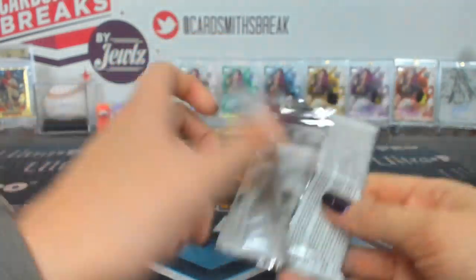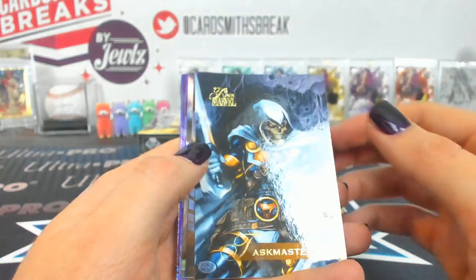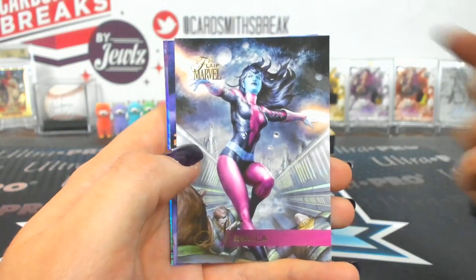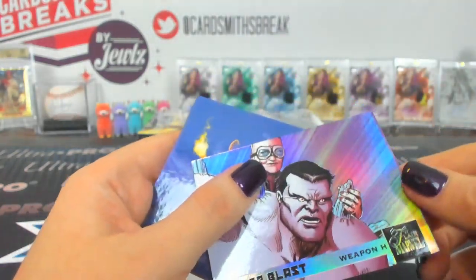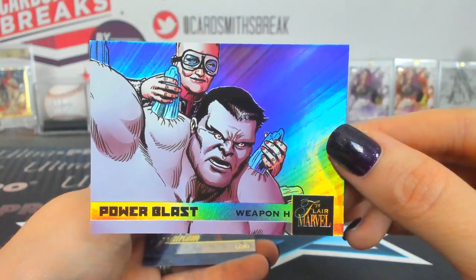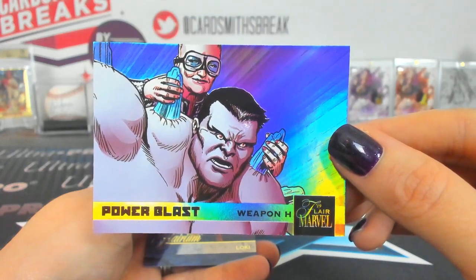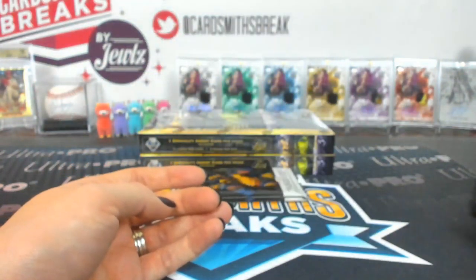Dot is 16. Taskmaster, Darkhawk, Nebula, Ulysses Kane. A Power Blast Weapon H — that's creepy. Power Blast Weapon H — what are those things sticking out of his back? Loki Flarium 113. Looks like Maz.